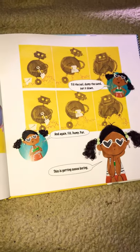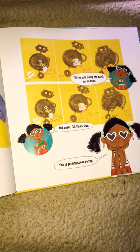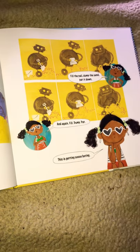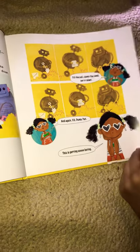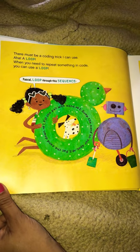Now let's do it again. Fill the pail, dump the sand, pat it down. And again — fill, dump, pat. Oh, this is getting so boring. There must be a coding trick I can use. Aha, a loop! When you need to repeat something in code, you can use a loop. Pascal, loop through this sequence: fill the pail with sand, dump the sand on our spot, pat the sand down.